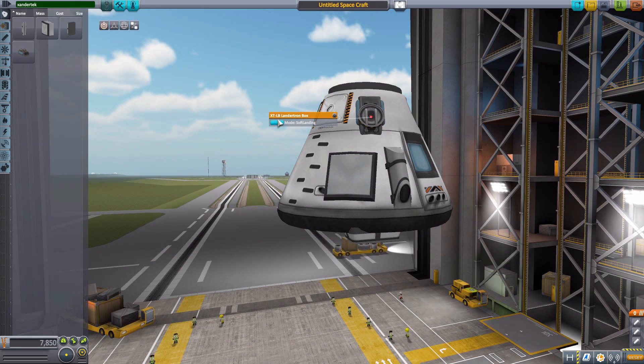Now on to the settings. If you right-click, you can see we have something called Mode with three different options. One of my only pet peeves of this mod is that you can only change the mode here in the VAB or Space Plane Hangar — you cannot change it once you're out in the world. So what you have to do is set your landing modes before launch and hope you've planned your mission correctly.